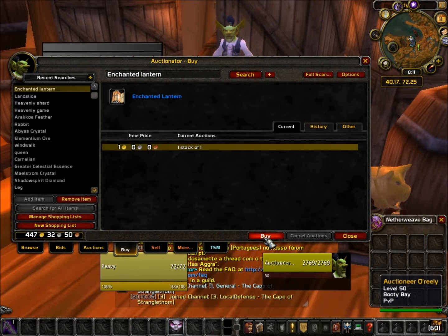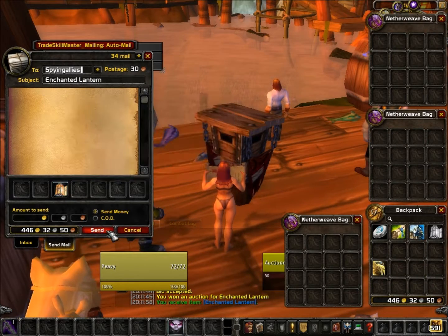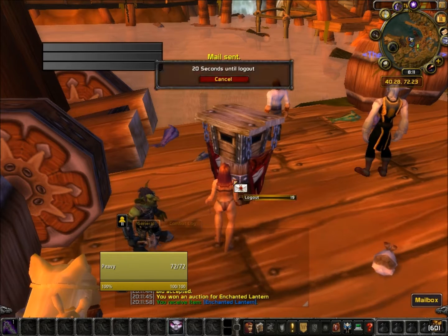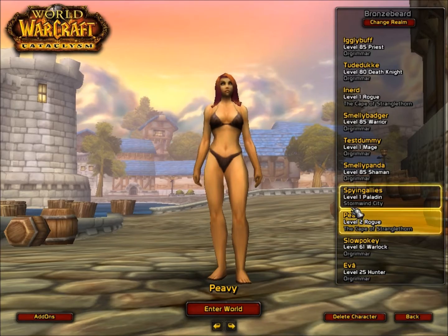From this point on it is pretty straightforward. My character will send it to my Stormwind character, which will put it in the auction house for 3500. This is a very big profit since the materials for this Enchantment Pit are about 500 gold.